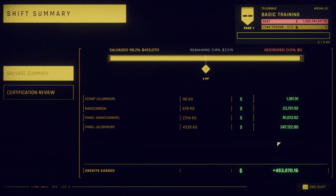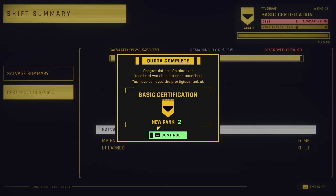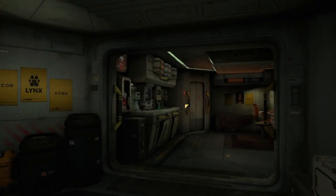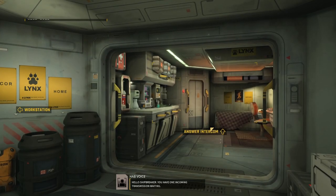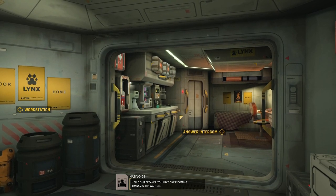End shift certification review. Oxygen and fuel tanks can be found in ships, but be aware that they are highly explosive. So maybe we have limited fuel, which means my experience floating around will help.